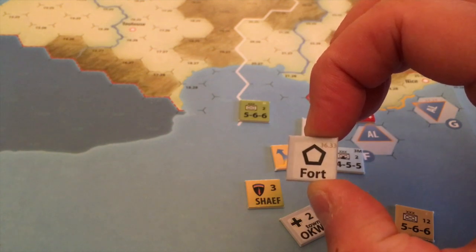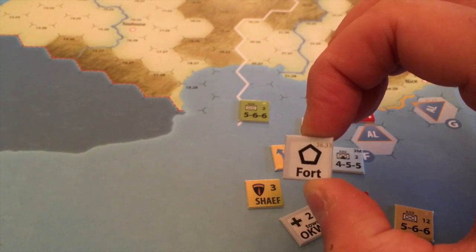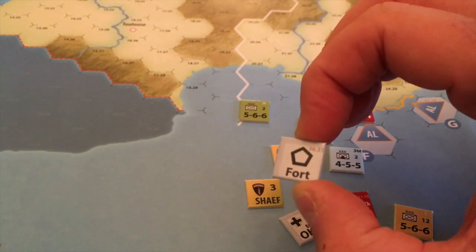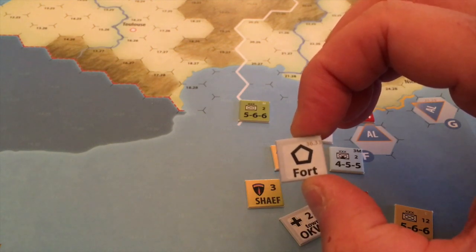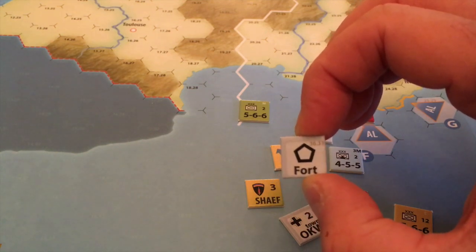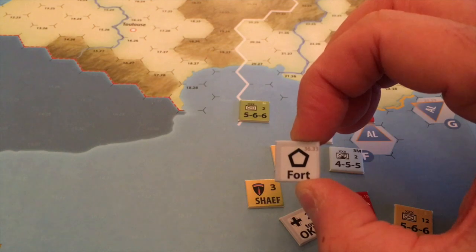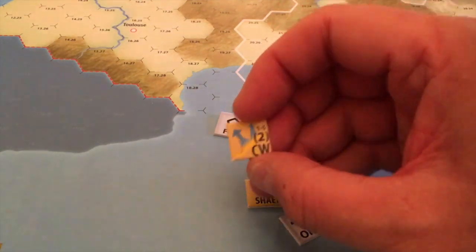All forts start on the map. Even defensive lines that came into effect in 1944 in Italy are already on the map. The explanation is that it saves overhead on building fort rules. So they start set up, which you might like or you might not. Forts give defensive shifts, so they're useful, particularly in Italy where you have them stretched out across the peninsula.